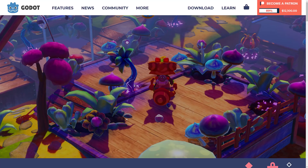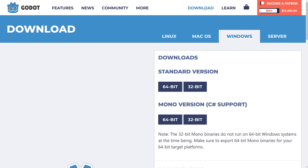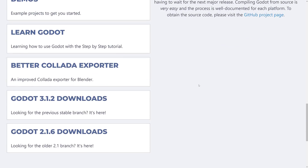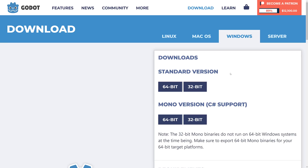That's the Godot 3.2 feature overview. This is live — no longer a beta or release candidate. Head over to GodotEngine.org, click the download link, and you'll get Godot 3.2. It took 10 months to get here, but it is definitely a major release. Let me know what you think in the comments below.